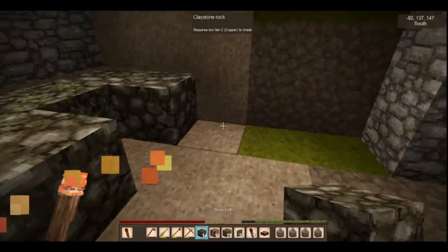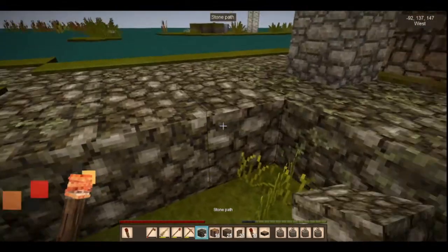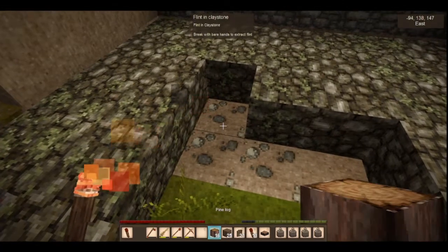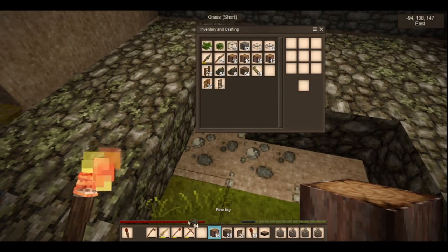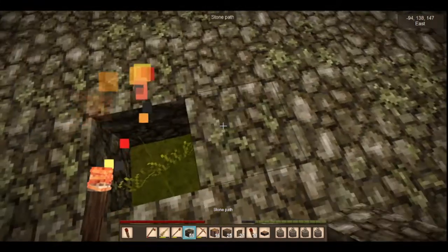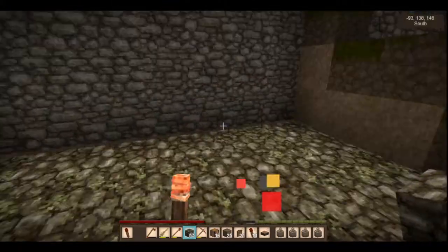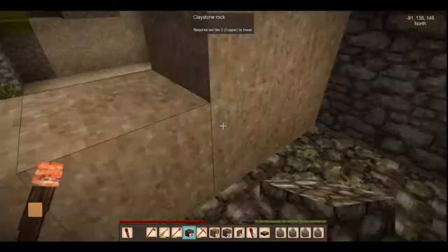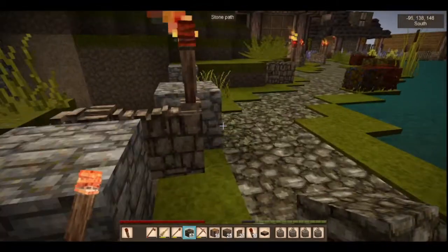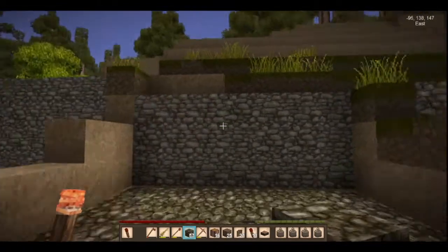Two good things about stone paths if you're going to be using it inside: one, you'll be doing lots of different chores and need to move around. There we go, stone paths are in. The beauty of stone paths is that you move a lot faster on them - super helpful if you're working and moving around inside. If it's just normal path you can just slide along smoothly, which is not what we want.